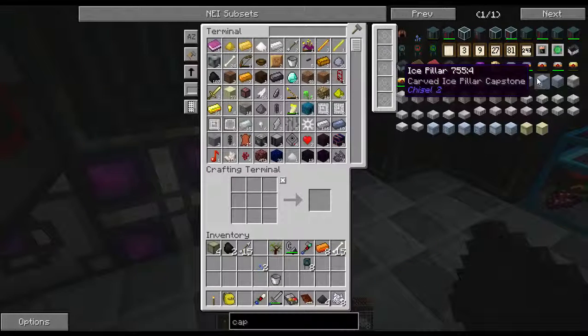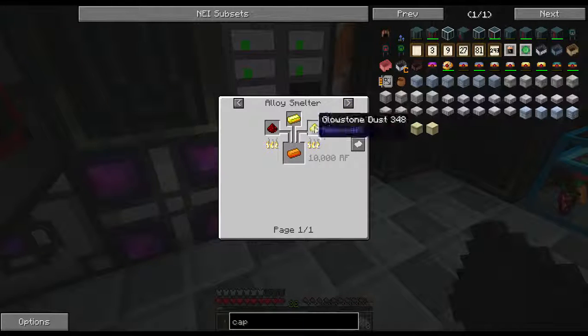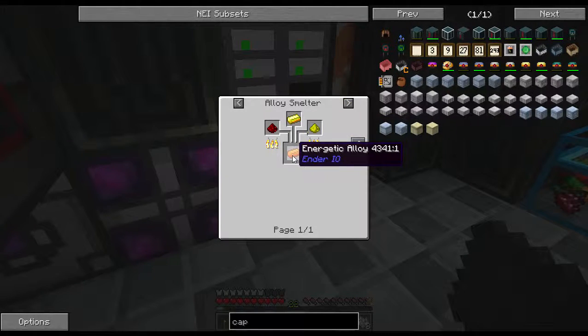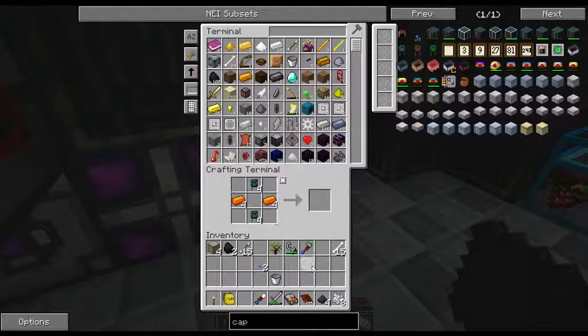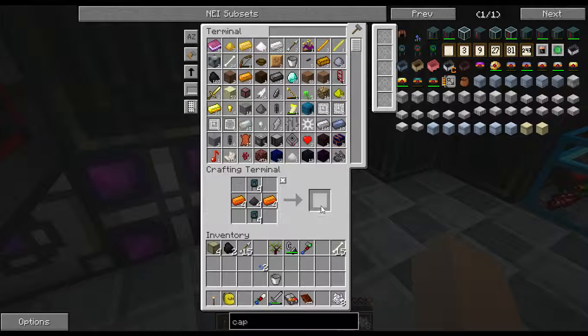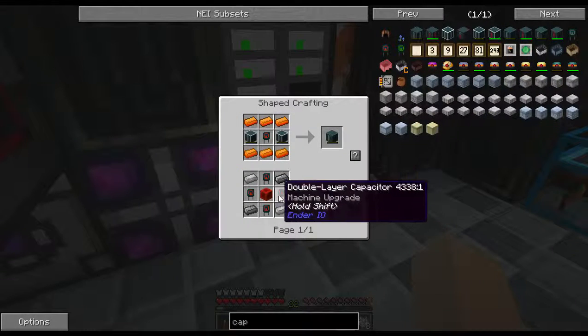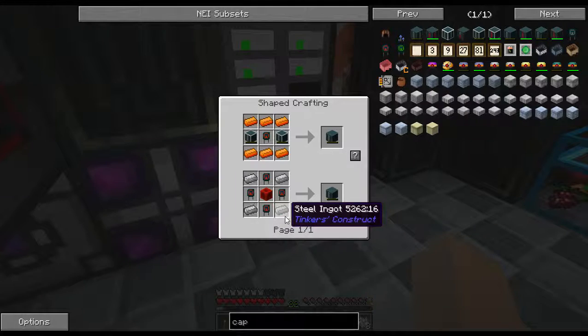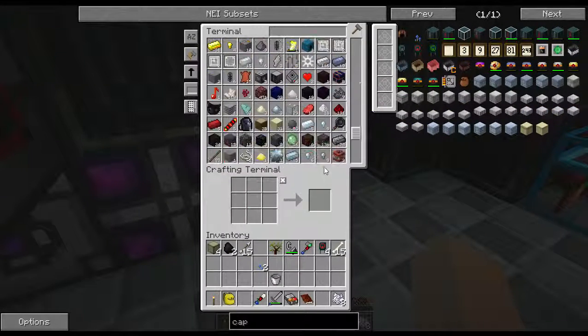I made these earlier — I'll show you in case you don't know. Glowstone, gold, and redstone make those. So now put those, those, those, that — why is it not working? Because it has to be the special way. Okay, four of them and four steel or electrical steel, and we have steel so we're going to use it.